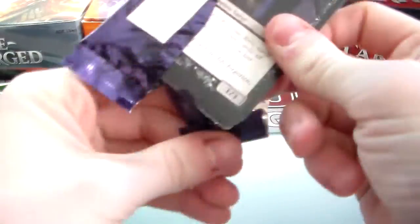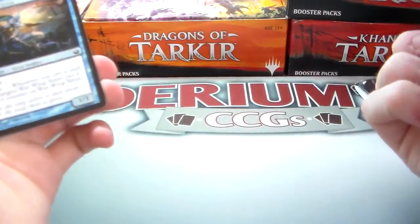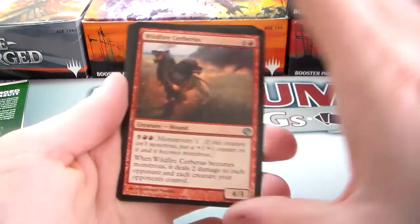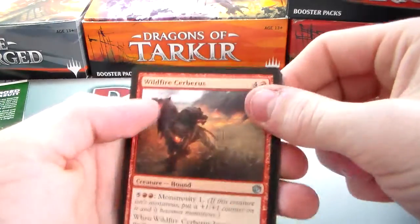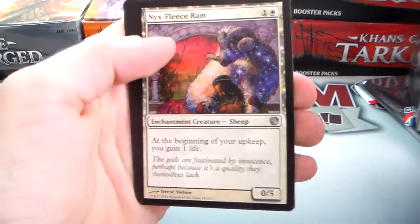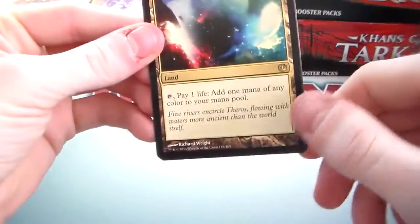I bought this myself and I enjoy opening it for you guys. Check out Darium CCGs — I'll put the crate information in the description below. If you're not into Magic, they also have a Pokémon player's crate, and a crate for card games that failed on the market called the Deck Crate. In the final pack we have a Wildfire Cerberus, Nyx Weaver, Nyx-Fleece Ram, Soldier token, and a Mana Confluence — a land that lets you tap and pay a life to add one mana of any color. And another Island.